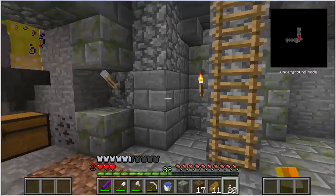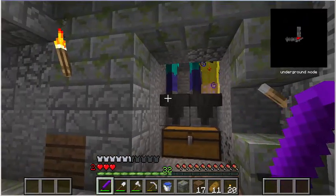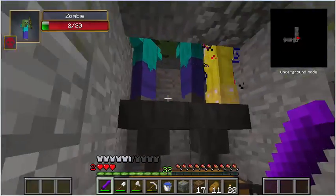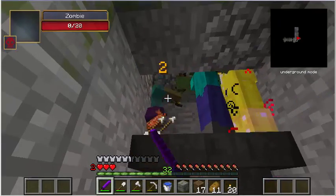That means that's actually my second row of hearts that I'm starting on, so you can go way over regular health. I've made this zombie grinder, some hoppers are picking up loot from them, and I'm getting some interesting stuff from the strange mobs.